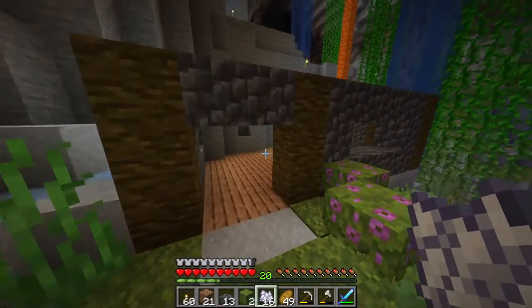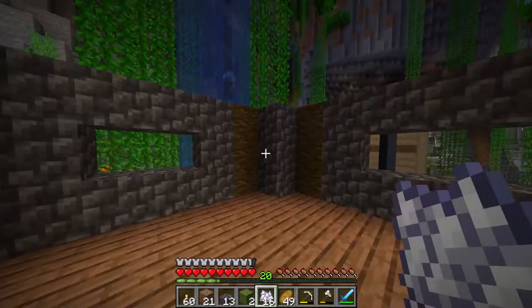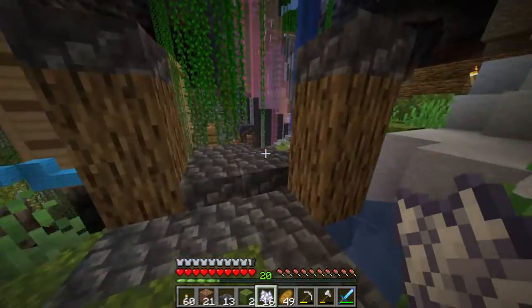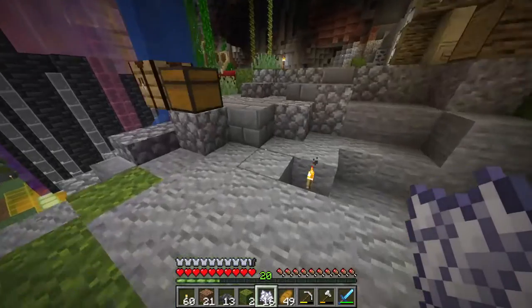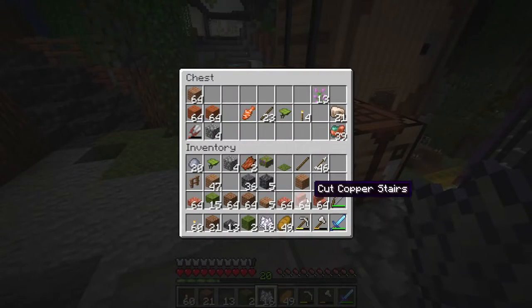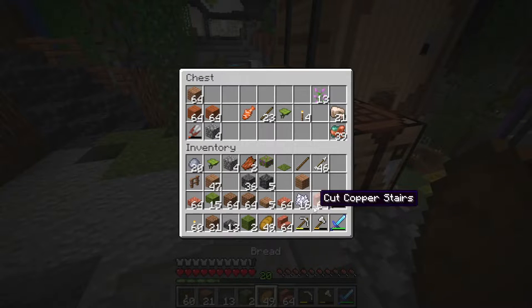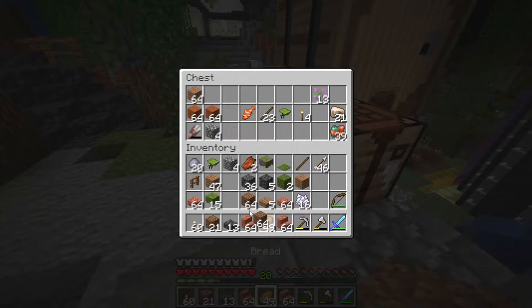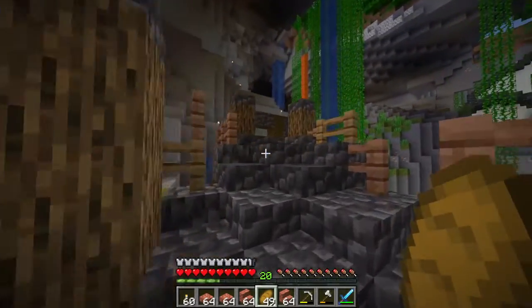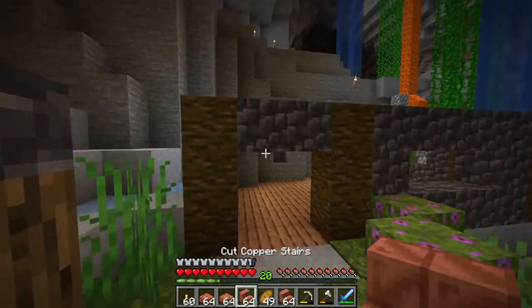Okay, we have the walls and we have the floor — it's time for the roof! What we're going to use for the roof is copper, which is going to be really the first time I've used copper at all. Kind of a useless block, if you ask me, but it should look good for the build. I want this to look really good.